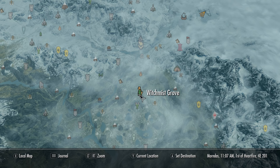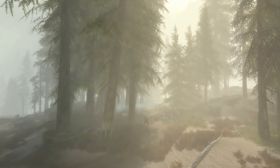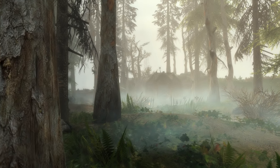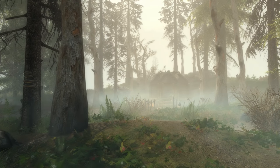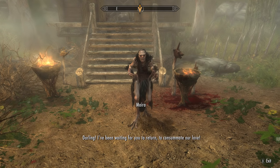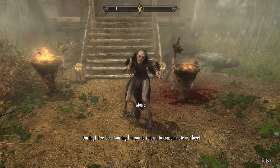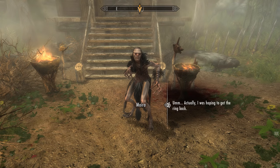Witchmist Grove is indeed a grove, and it is indeed misty. As you approach the depths of the grove, a cabin reveals itself — and inside is your so-called fiancée. She greets you: 'Darling, I've been waiting for you to return to consummate our love.' This is Moira the hagraven.